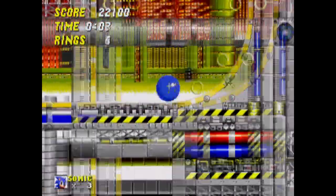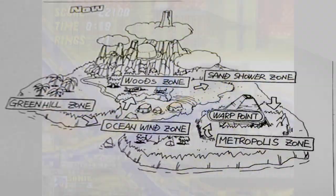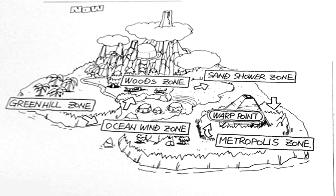During the development of Sonic 2, there were once plans to have time travel implemented into the game. Concept art shows that Sonic has to go through each level in a specified order according to the arrows, warp to another time period, and repeat.